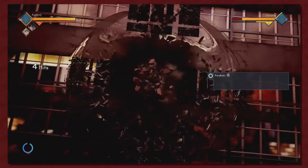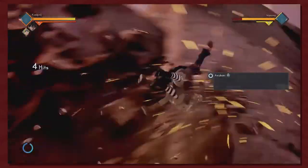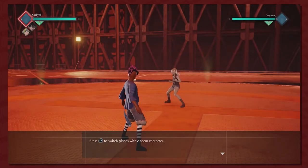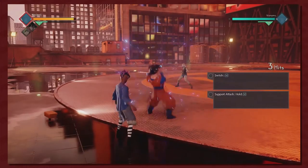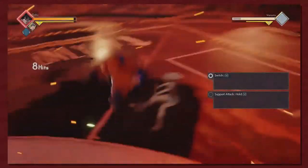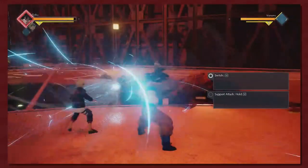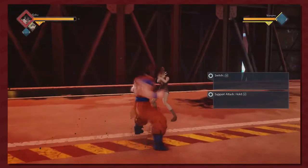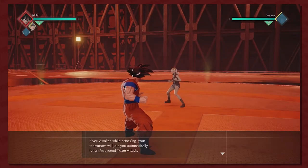Damn, Jesus freaking Christ, this is wild! Look at this — it's pretty cool, it kind of is. Press L2 to switch places with the team character; hold L2 and the team character will use a support attack. So here's the deal — if we almost die we get to switch players out. I was trying to use you. If you're awakened while attacking, your team will join you automatically for an awakened team attack. Cool!